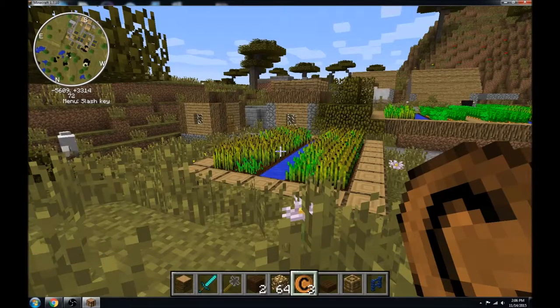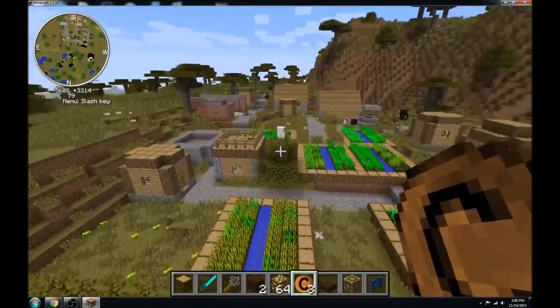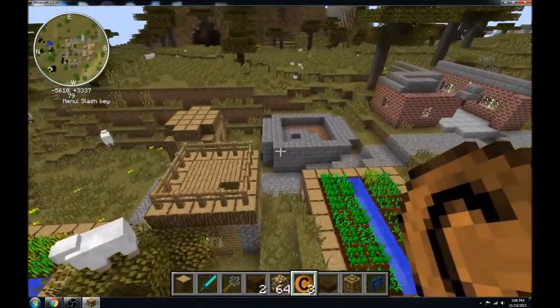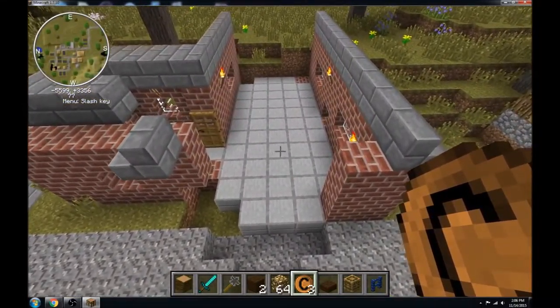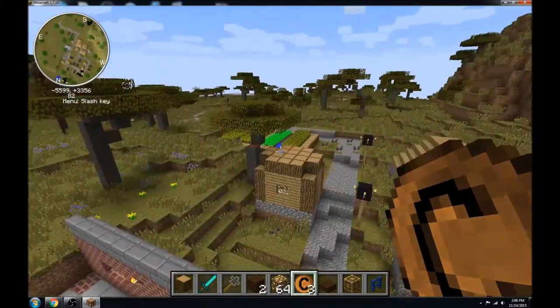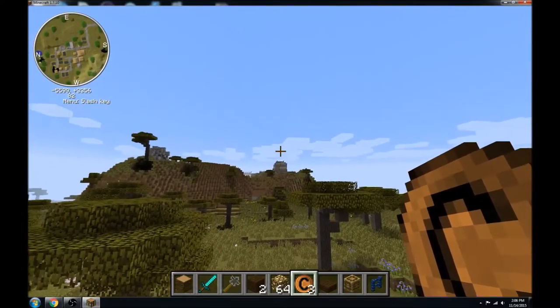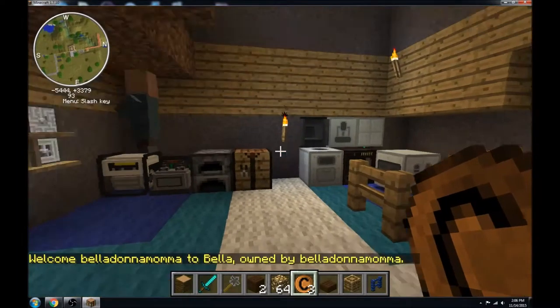This village spawned automatically and it already had a smeltery in it, which was nice, and it had some RealCraft stuff in it too. With the residence mod, I can do backslash 'home home' — I have a couple of homes set, so I need to specify which one. If you only have one set, you just need to put it in once and it takes you to your house.